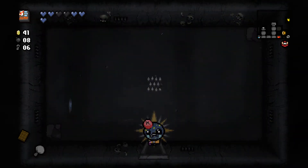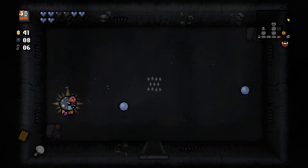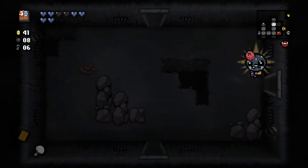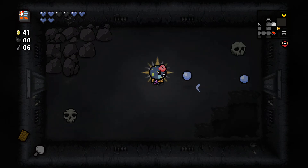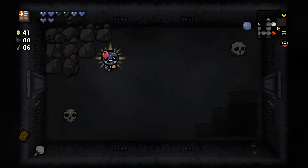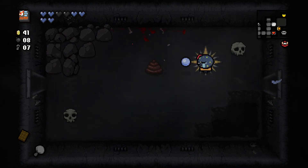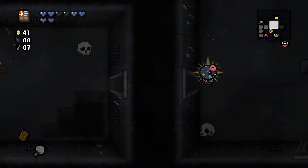Might as well look in here quick. Oh, look at that — a lot of soul heart drops. I'm not sure why. Oh, it's because of the mitre, isn't it? That's right! I didn't even realize that when I picked it up. I always forget what that does. I'm pretty sure it greatly increases the chance of getting soul heart drops. Oh, I didn't even realize that — that's fantastic.